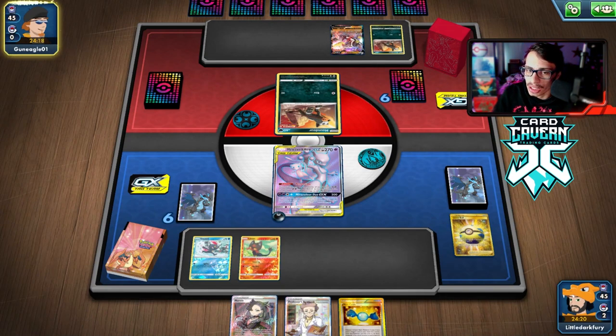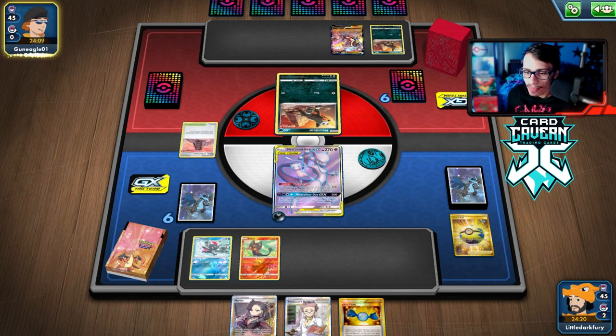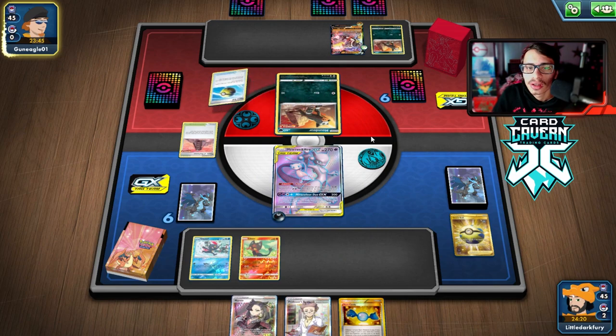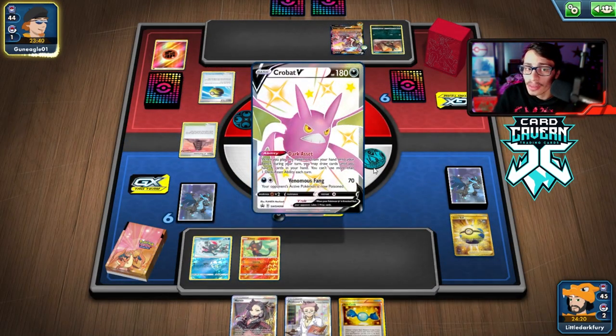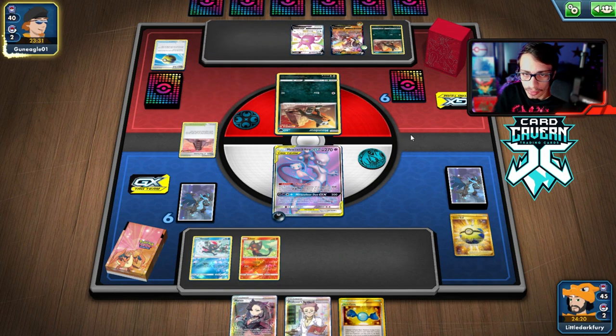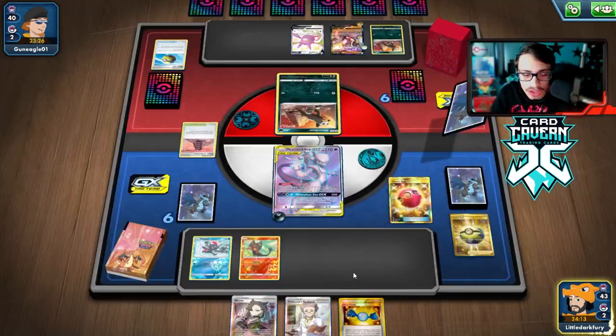If we can draw an Incineroar GX that would be amazing. I don't want Mewtwo in the active because Urshifu could knock it out before we get a KO. We could find Boss - we have three for a reason - and knock down Houndoom. They go for Laser Focus this turn. I really hope we can draw a Cherish Ball or Incineroar GX. Come on Poké gods! They play a Crobat down, digging for more Houndoom.